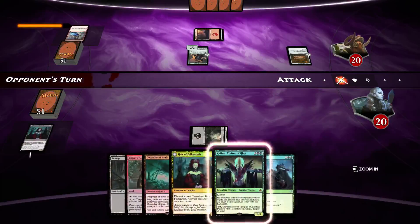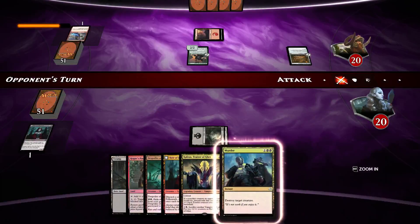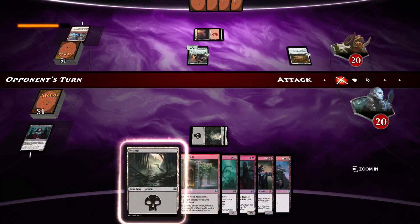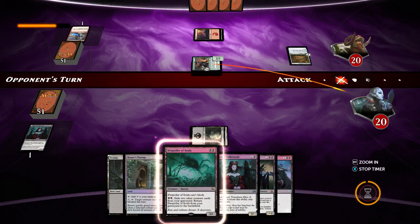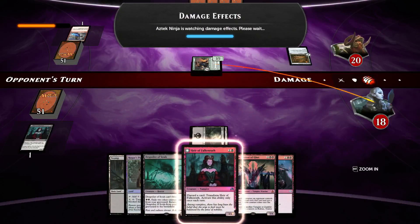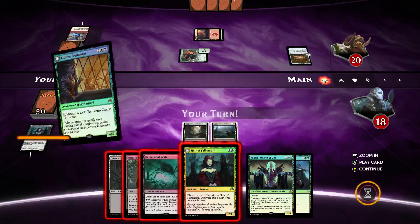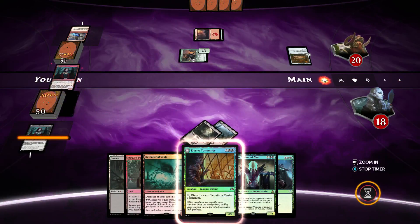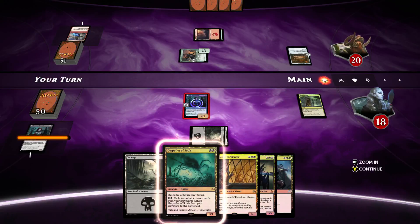If they had done it for one, I would have in response discarded a card and flipped it over. That gets a Twin Bolt out of our opponent's hand. We're going to lose two life here and go to 18, which is perfectly fine. We're going to cast the other Heir of Falkenrath, play a Rogue's Passage for a turn, and pass the turn.